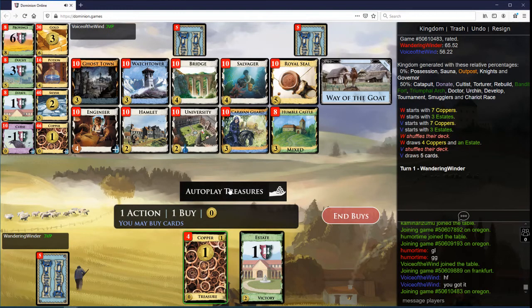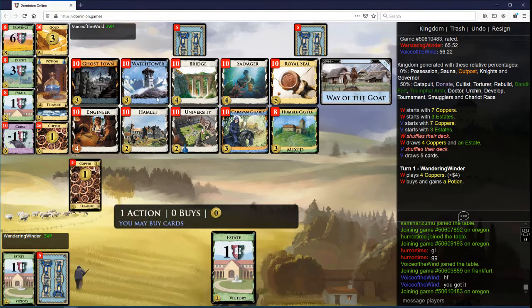Wandering Windr here. The Drys Watchtower here, and Universities and stuff. Bridge Watchtower, Hamlet also. We're gonna go Potion, we're gonna go Watchtower.